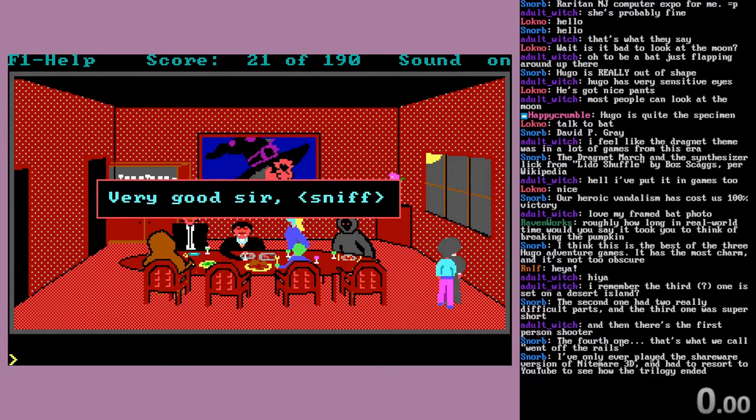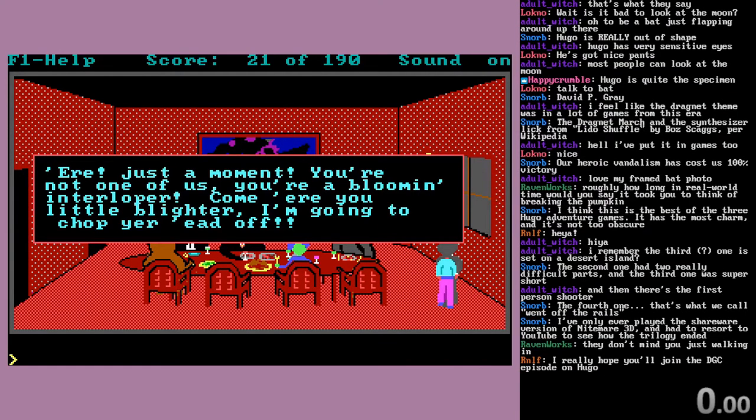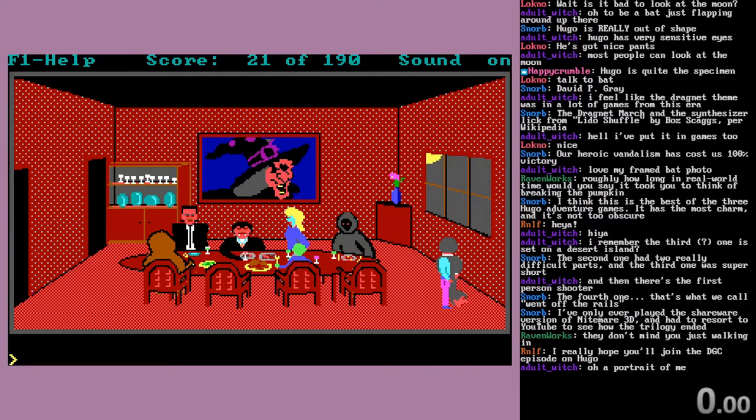I'll have a chop. 'Very good, sir.' There's just a moment - 'You're not one of us. You're a bloomin' interloper. Come here, you little blighter. I'm going to chop your head off.' They don't mind you walking in, but when you ask for a chop - it appears your game is up, so to speak. The butler deftly slices your head off. So much for rescuing Penelope. We lost our head, quite literally.